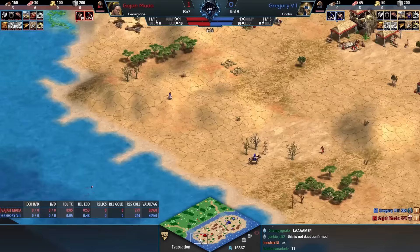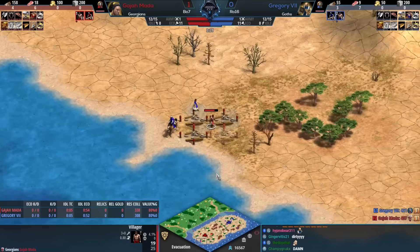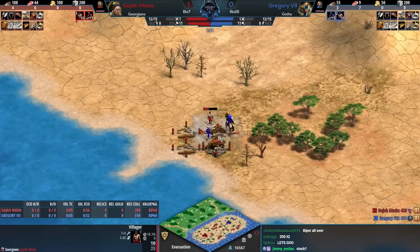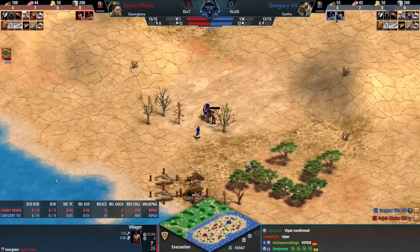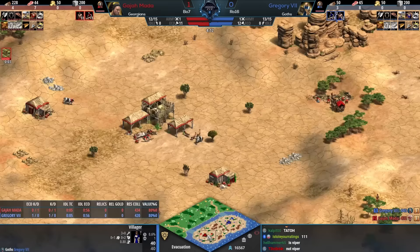Now there's a villager here and Gajamata doesn't know about any of this. Can Gajamata quick wall? He gets the quick wall down! That villager is having a rough time — no loom, no fun — and right now just a nice little block on the scout. There shouldn't be any way this villager survives. Gregory the Seventh has clearly decided that Gajamata was not allowed to have fun this game.